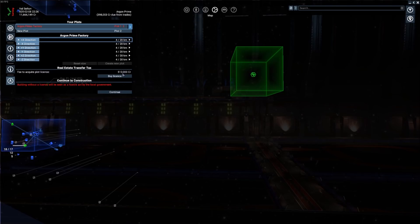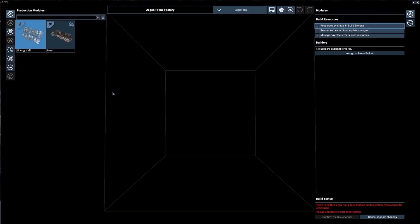The fee is $512,000 — let's go ahead and pay that. The money comes out of our account. Now we have this plot and it gives it a name: Argonne Prime Factory. A very basic name to get us started, but we have this area of space. Let's go ahead and click on continue.